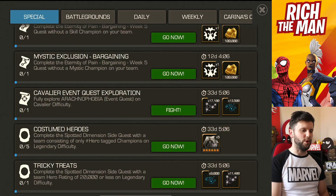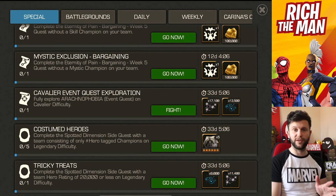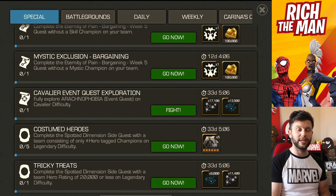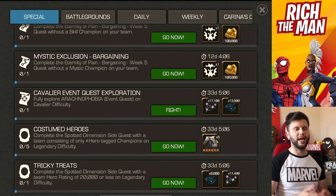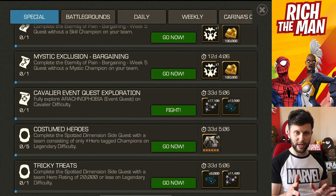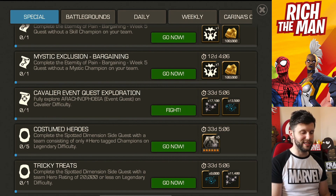Is the Summoned Symbiote a cheat code for the Thronebreaker objective? Hello everybody, hope you're doing well. Got a really interesting topic for you. Shout out to Plasma for this particular idea — the idea was to take the Summoned Symbiote into the Spotted Dimension. There's a lot more to that than meets the eye, and we're going to go over why that is in a second.